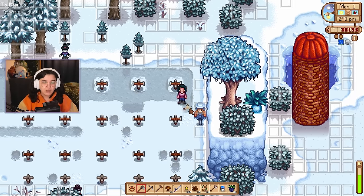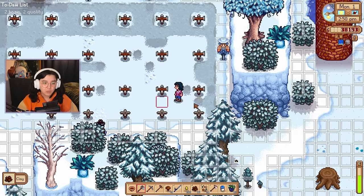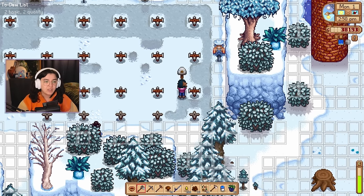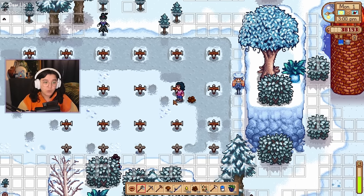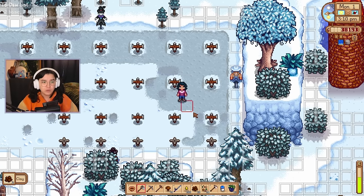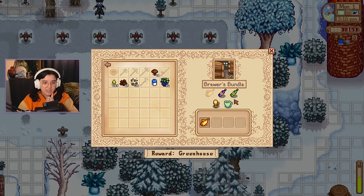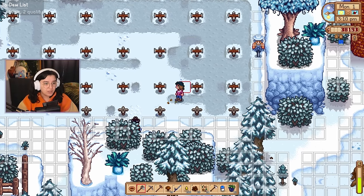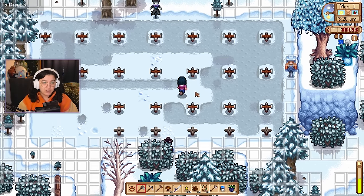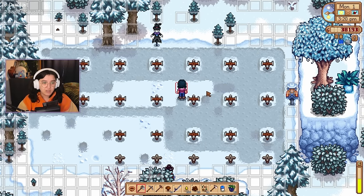My snowman's a little hidden but at least it's there. This entire area is now covered so I don't have to worry about it anymore. I'm thinking about how to best utilise the rest of the space on the farm, because with the beach farm you've got loads of space, and realistically unless you want to spend your entire life watering you've only really got this crop space. I also know that a lot of people utilise sheds and garden pots with deluxe retaining soil, but until I complete the community centre I'm a long way off thinking about that.